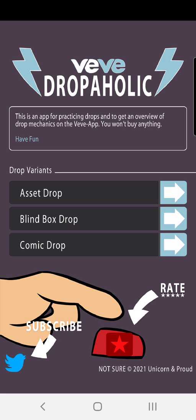You could download it from your app store. So as you can see, there's different drops. There's the asset drop, blind box drop, and comic drop. We go for the comic drop, which is mostly on Tuesdays and Thursdays.